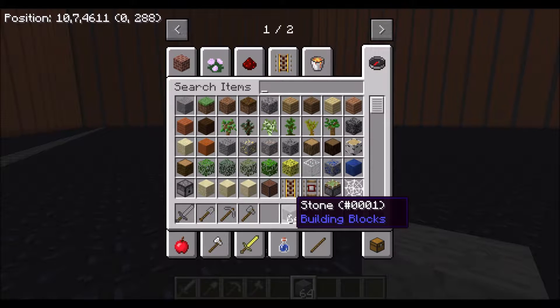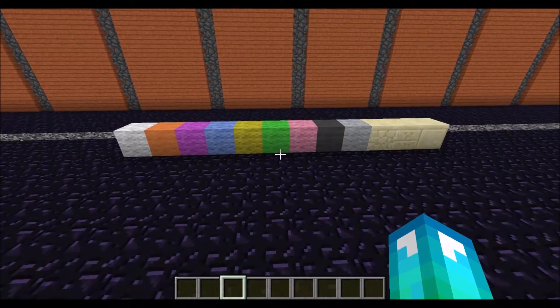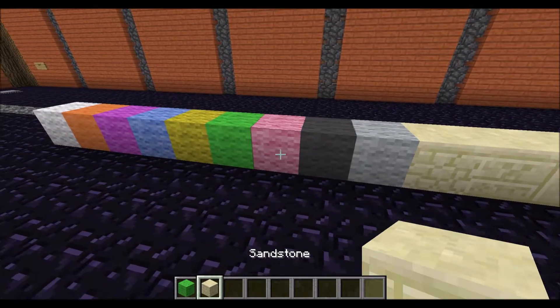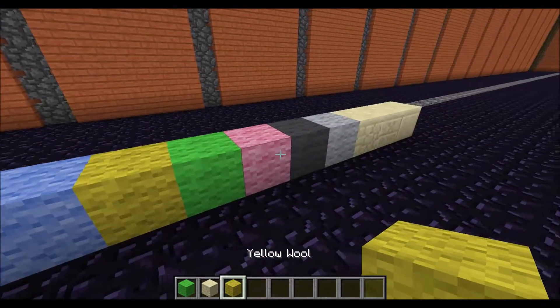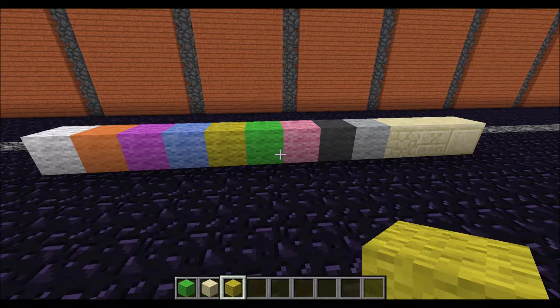While you're in creative mode, you don't run out of resources so it doesn't matter how many you have. You can drag anything back into the inventory to delete them. You can also just walk up to a block and middle click it and it will add it to your hotbar, or select it if it's already in your hotbar. This way you don't have to go back in your inventory to find all the blocks that you're working with.